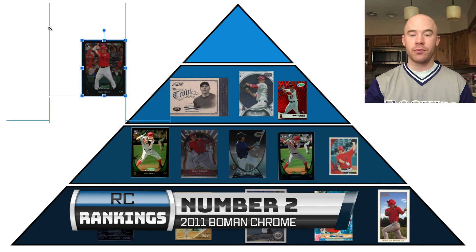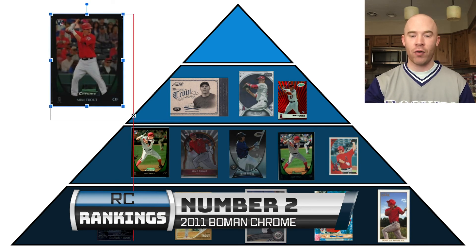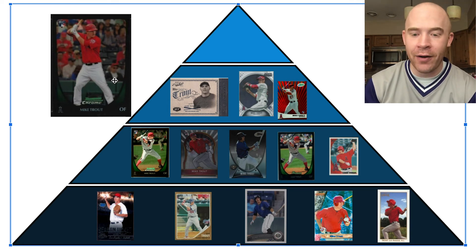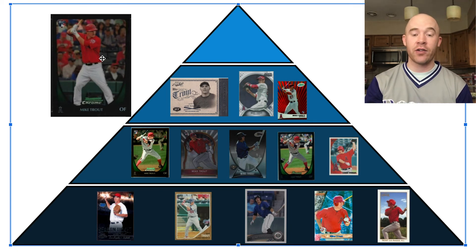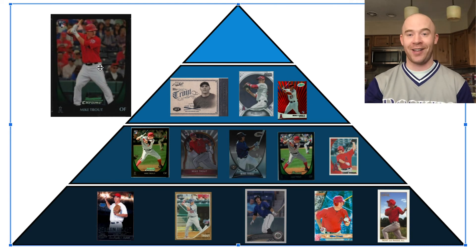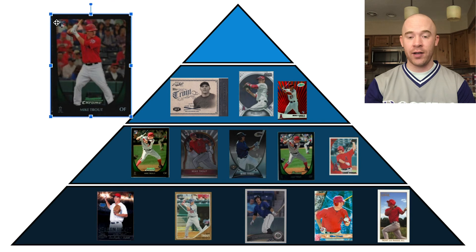Number 2 is the 2011 Bowman Chrome Mike Trout — his first Bowman Chrome card. This takes over as the iconic Chrome rookie that a lot of players get with Topps Chrome. Great photo — you can see actual individuals in the background, including a guy with overalls and sunglasses, and you can see the young Mike Trout. The refractor versions sell for a ton. PSA 10s are around $3,000 — there's one on auction with days left already at $7,000. These are notoriously off-centered left to right, even the PSA 10s. Hard to grade, refractors are rare, and this one commands a lot of money.